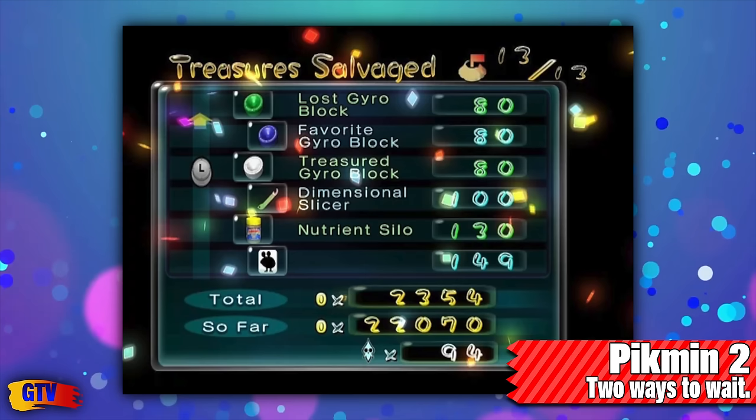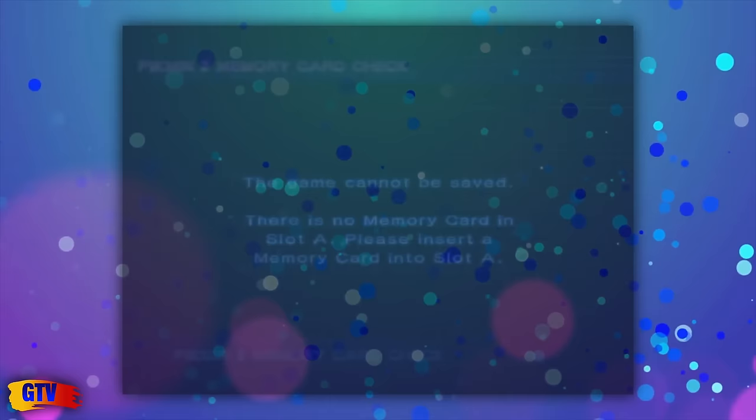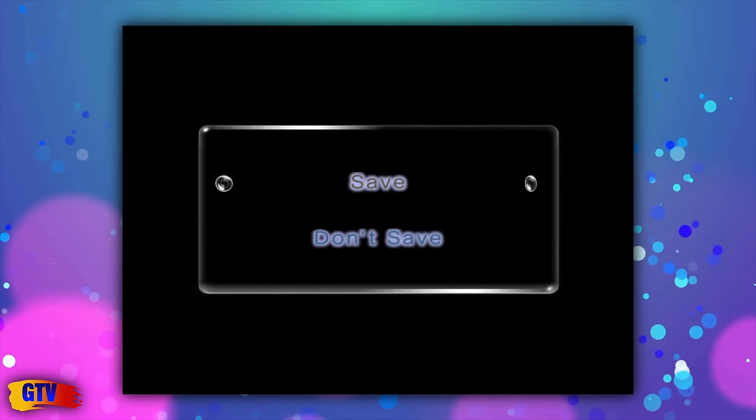In Pikmin 2, you can hear the song by waiting on any treasure's salvaged screen for 3 minutes and 50 seconds. You can also hear the song if you enter a cave without having a memory card inside the GameCube, by waiting for the same amount of time after the warning screen.